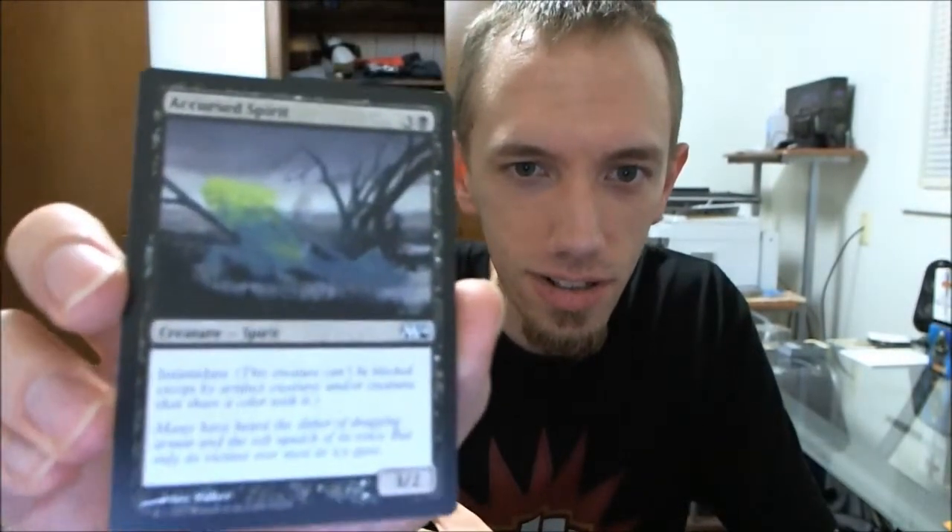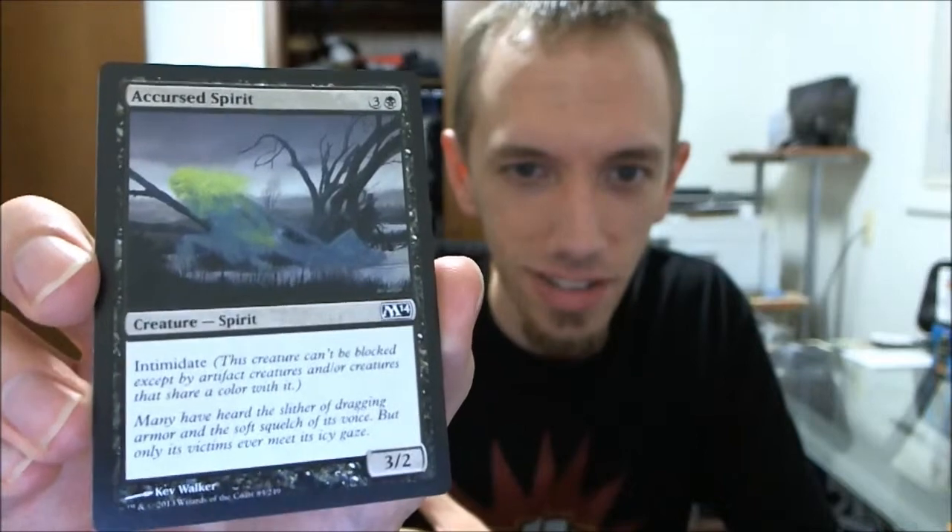Got myself a black one this time — a spirit creature. So Accursed Spirit, and it has Intimidate. For any of you guys who don't know, this creature can't be blocked except by artifact creatures and/or creatures that share a color with it. Being a 3-2, that's pretty good, but it is a 4 mana cost.